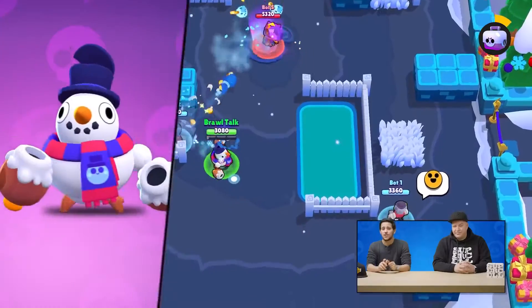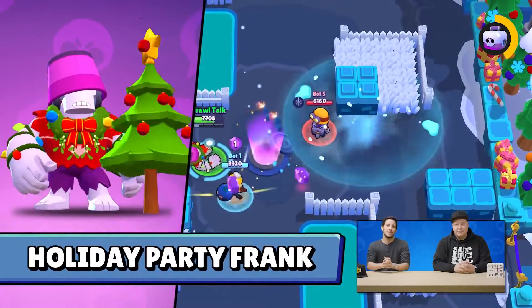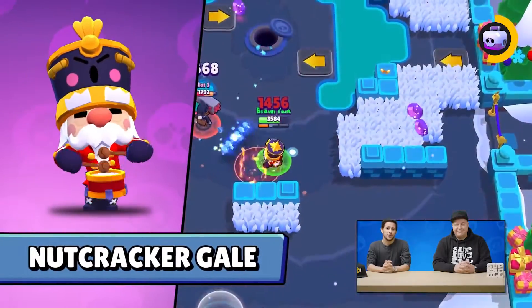Byron is a mythic brawler and he will be available the day after the update. And of course, it wouldn't be Brawl-a-Days without skins. In this update we're going to have Snowman Tick, Holiday Party Frank, and community-made skin Nutcracker Gale from Supercell Make.